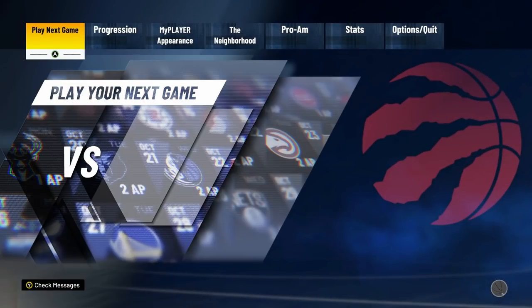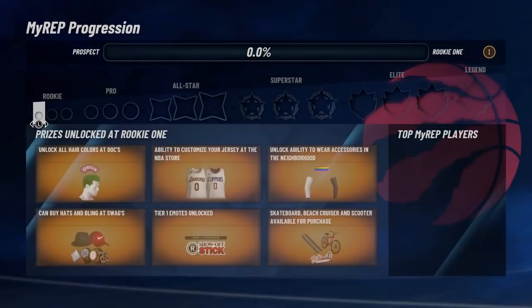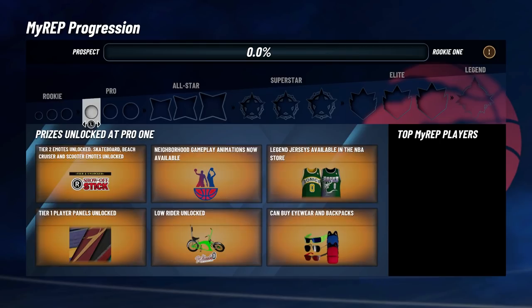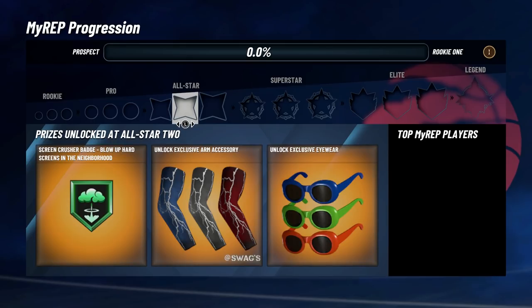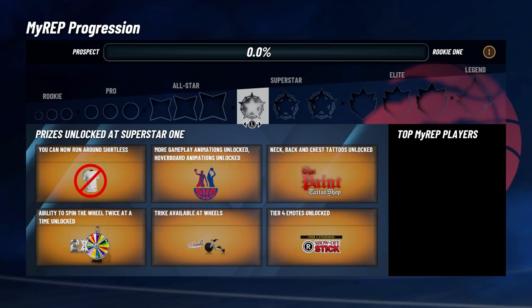Oh my god — the neighborhood! Here are the rep rewards. I'm gonna go through all of them. There's Legend, Pro, All-Star, Superstar. Rookie One you get arm sleeves, Rookie Three you get MyCourt stuff, Pro One you get jerseys and backpacks, Pro Two you get the Hard Screen setting badge, Pro Three more MyCourt stuff, All-Star One you get a hoverboard and a Park Handles badge, All-Star Two you get the Screen Crusher badge and Clout Goggles — Clout Goggles are returning from 2K19.